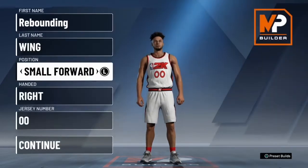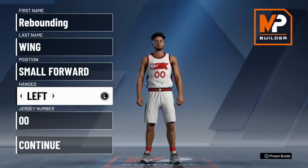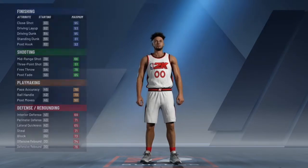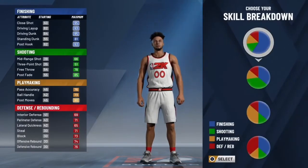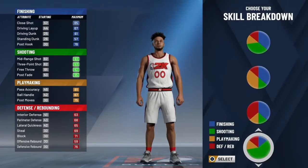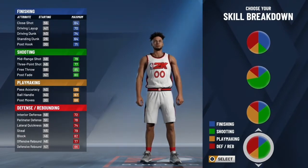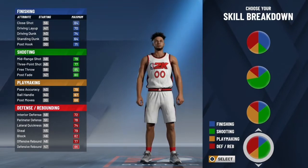It doesn't matter what hand — people choose left thinking it's harder to guard or something, but go ahead and pick right. For the pie chart, rebound and wing. The pie chart should have rebound and shooting. This is a good all-around pie chart if you're looking for one. It has amazing defense in it too.